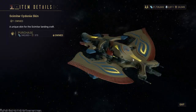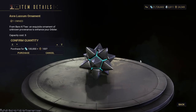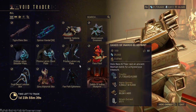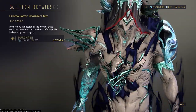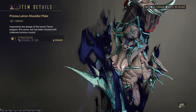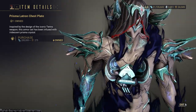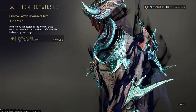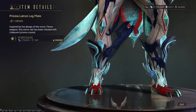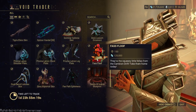Then you have another cosmetic landing craft. You have your ornament — more decorations. And then we have the last handful of stuff: Prisma Latrin shoulder plates — they look nice. You have the Latrin chest plate, because this kind of goes with this. And then you have the legs — look at that. They have the power of teamwork and friendship.